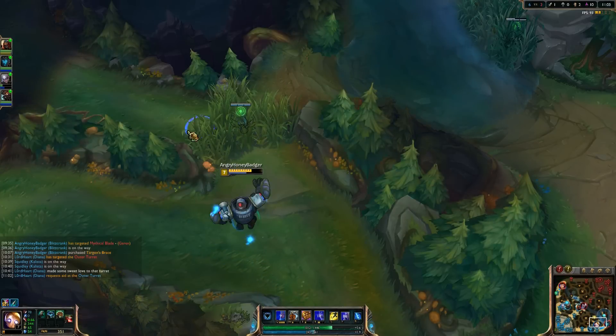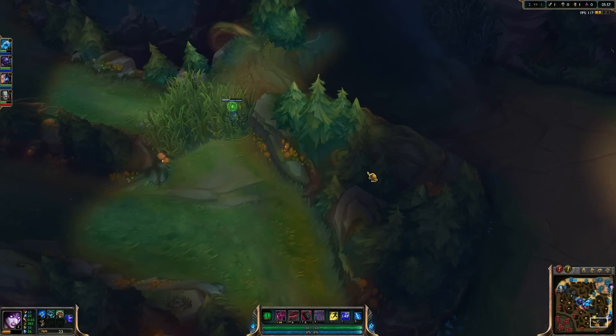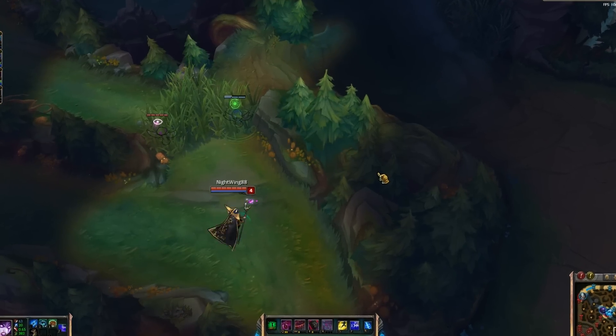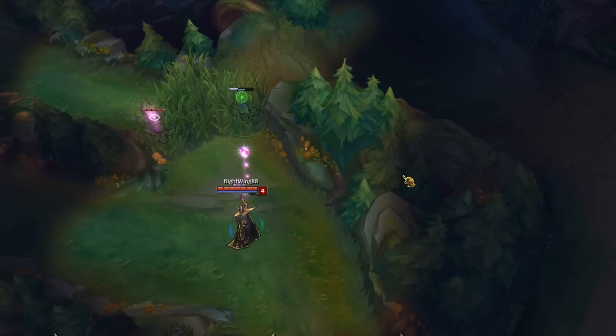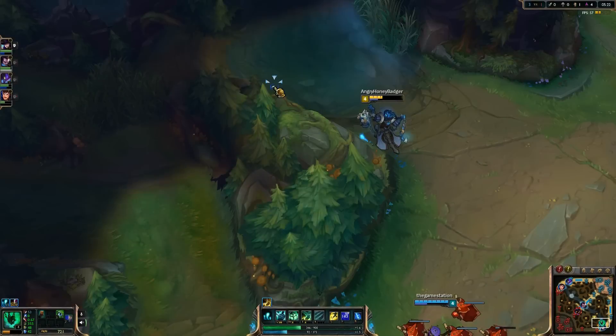Warding tri brush can be important for tracking junglers who like to gank from behind. More so, this is a great area to place a pink ward to help keep this brush warded and consistently clear enemy wards, helping your jungler remain undetected for bot lane ganks.